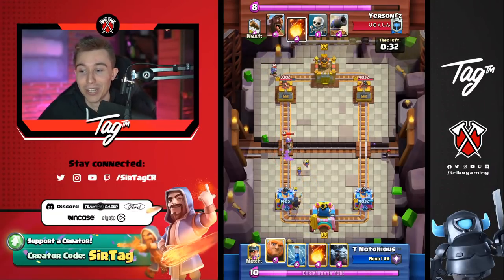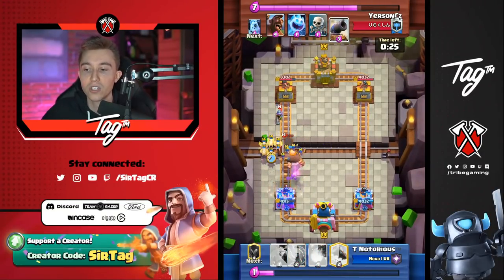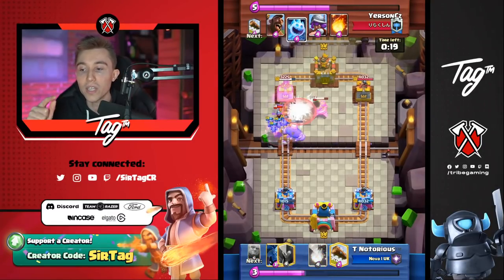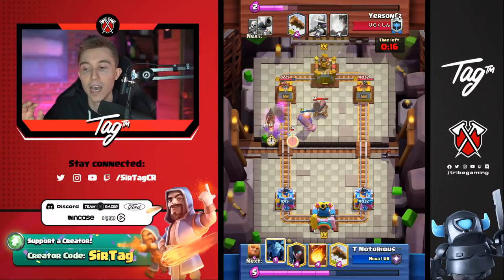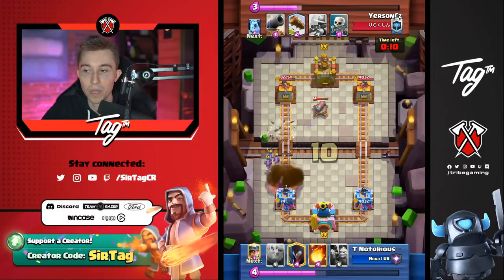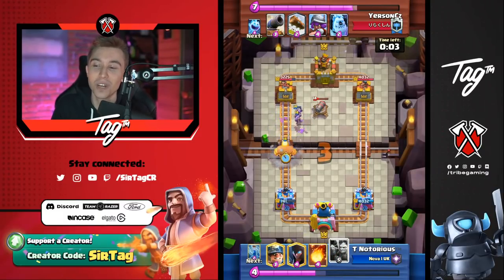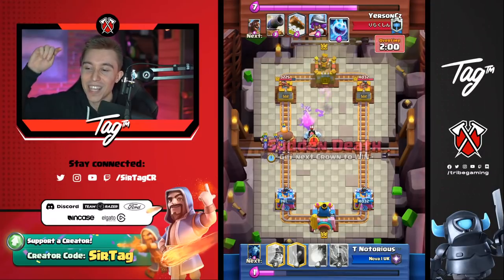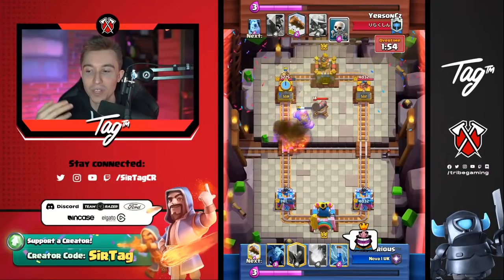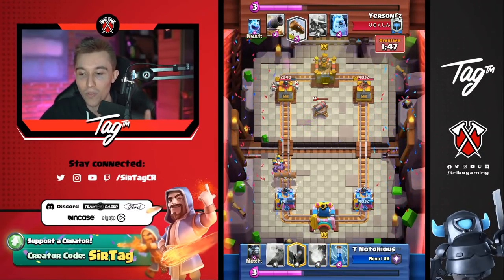Yursun's just like, screw it — I'm going to cycle another musketeer in the back, I'm up so much. You can fireball and log and shut down the night witch. The night witch doesn't spawn bats anymore so the giant is just sitting there by itself. The reason he did that is it's double elixir — so if the game got dicey he could cycle back to another fireball and kill the minion horde. Do not fireball and log on top of a night witch player that has minion horde unless you can cycle back to another fireball. Only do that in double elixir when you have enough elixir to get back to it.